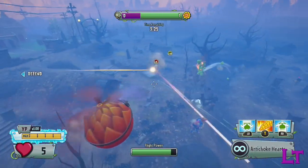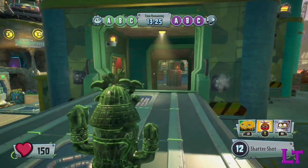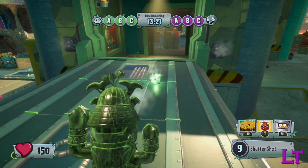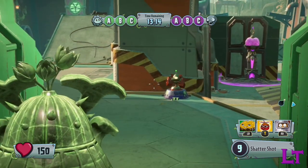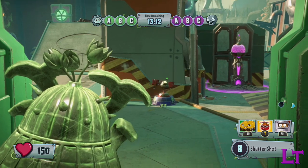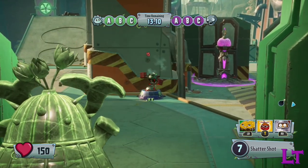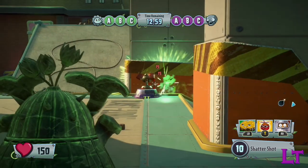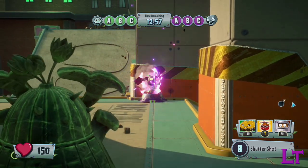Now for the unique behavior briefly mentioned earlier: if the projectile strikes a floor or any surface that isn't a player, then the needle will stick in the ground for 1 second before detonating, dealing the 15 splash damage mentioned earlier. If however the projectile directly strikes a player, then it will explode instantly instead of waiting for 1 second.